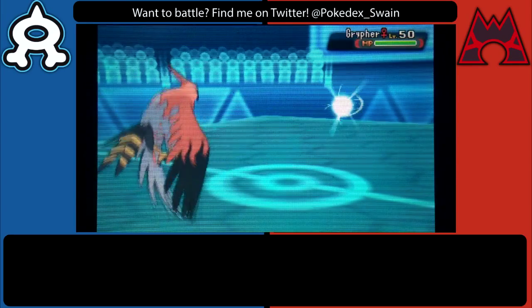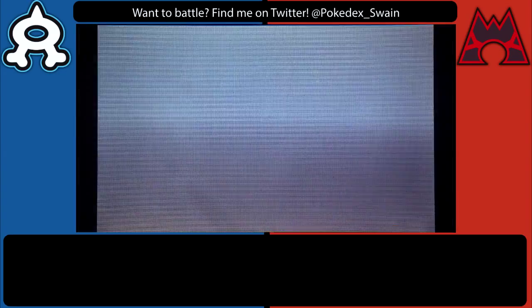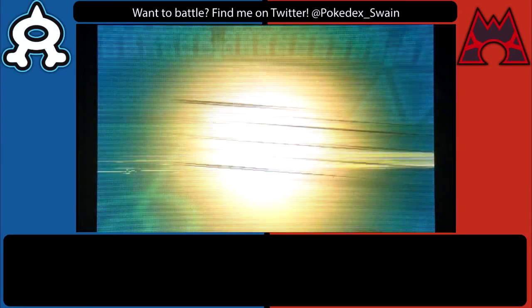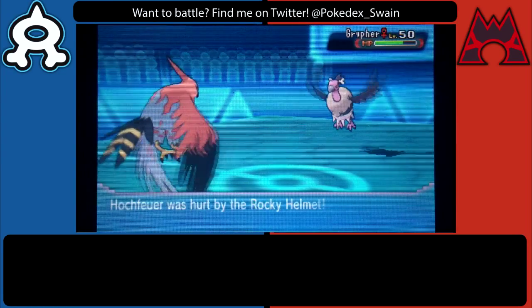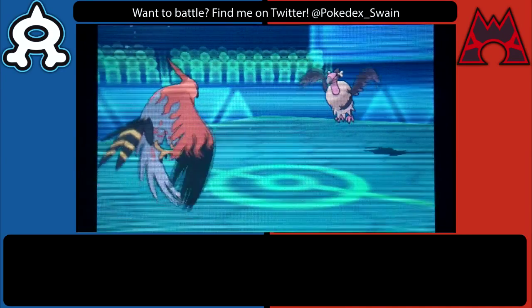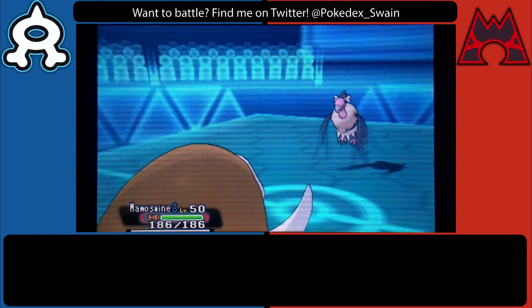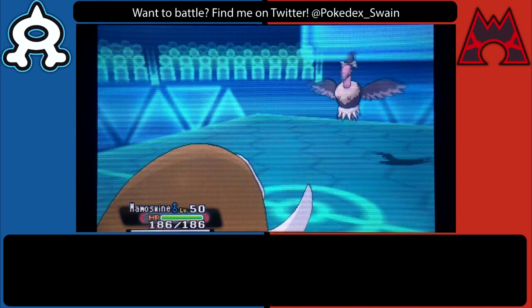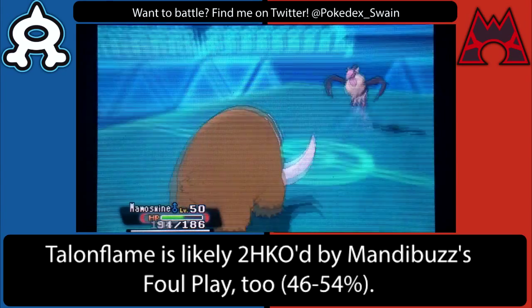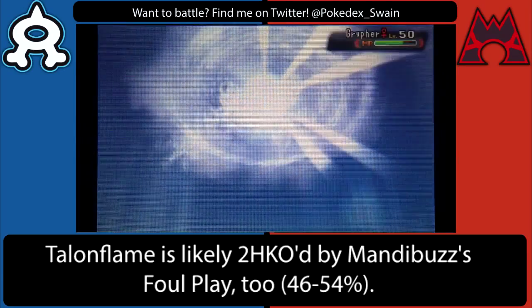That means I get a free opportunity to hit something with a Brave Bird, and he decides to make Mandibuzz the target. With how little damage I did to Mandibuzz, I did almost half that damage to myself after the Rocky Helmet and the recoil. So there's no point in staying in, especially when I think he's going to Roost. He does surprise me by going straight for Foul Play, and that is a two-hit KO on my Mamoswine.